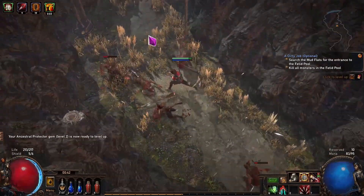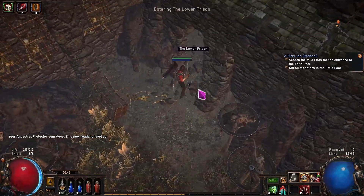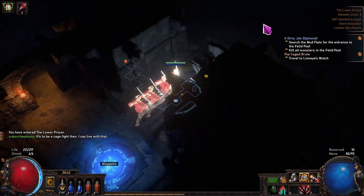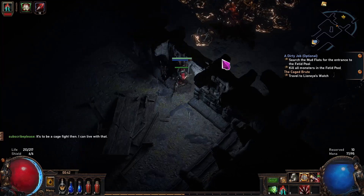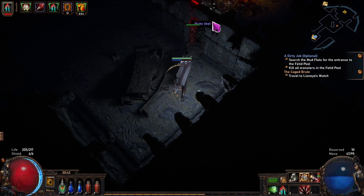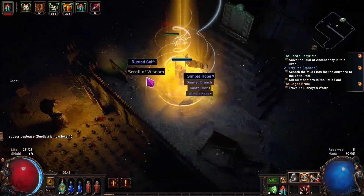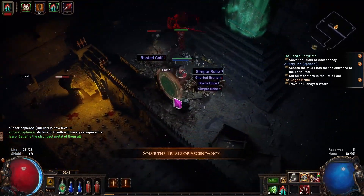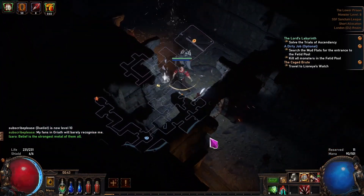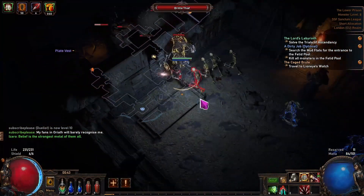After the Climb we reach one of the most confusing areas of Act One: the Prison. In the Lower Prison you find a waypoint right away, so you can go back and sell items or get another skill gem from Nessa as a reward for getting this far. In the Lower Prison you also find a trial called the Lord's Labyrinth, at the end of which you click a shrine that opens a portal back to the entrance. These trials are very important and you have to do them multiple times throughout the acts.